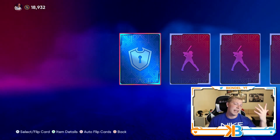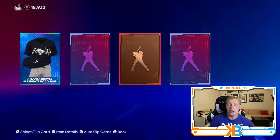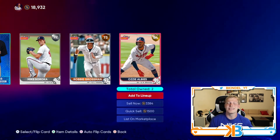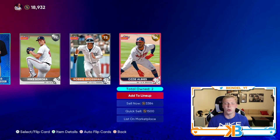We get the Braves timing — and we get a silver here. Come on, be great. It's a gold. I see Albies and of course I already have him, but it's still a decent price gold, maybe like 4K. So we made a majority of our stubs back on the pack.